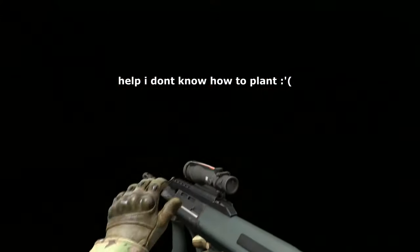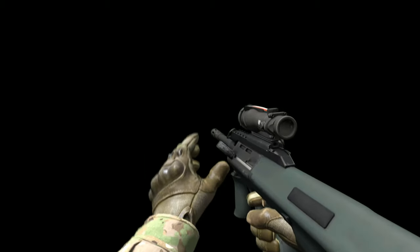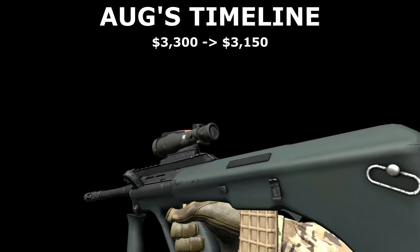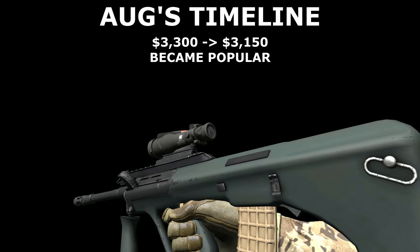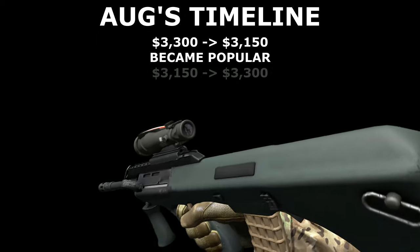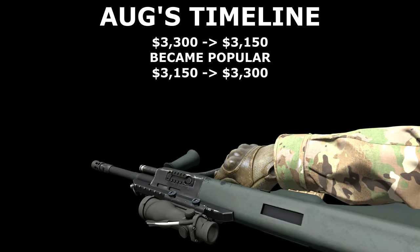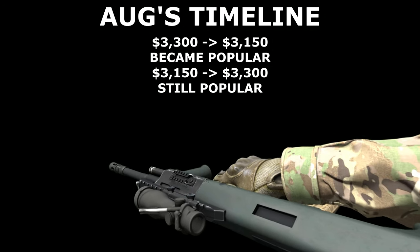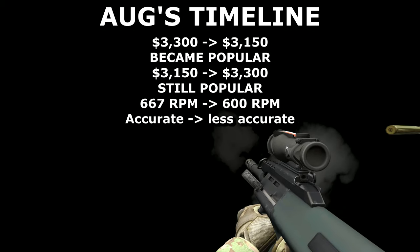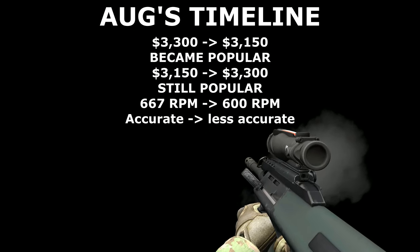Let's cover the AUG. This poor weapon has been messed about quite a lot in the past year. First, Valve dropped its price from $3,300 to $3,150, and suddenly it went from being an unpopular choice to being the most used CT rifle by miles. Then in March this year they returned it up to $3,300 again. But apparently it was still too popular, because they've now made it fire slower and have made it less accurate, so it's now in one of the weakest states that it's been in a long time.